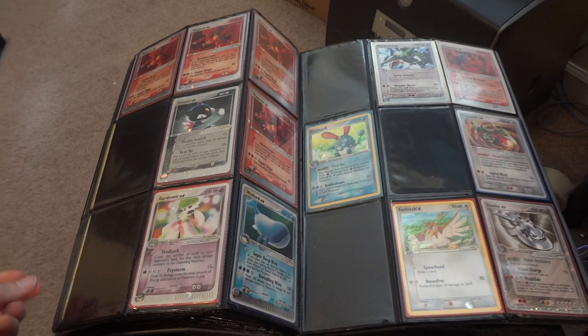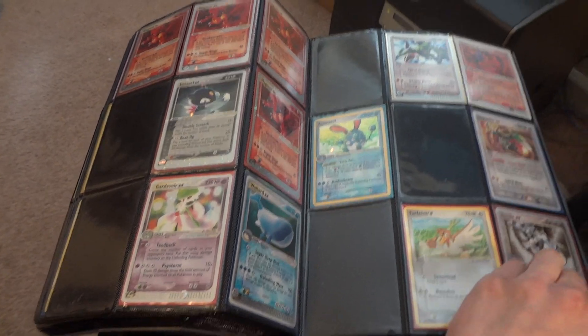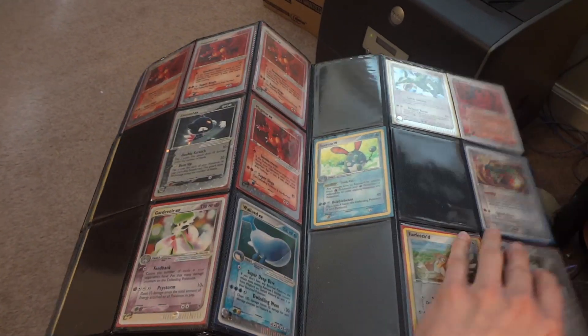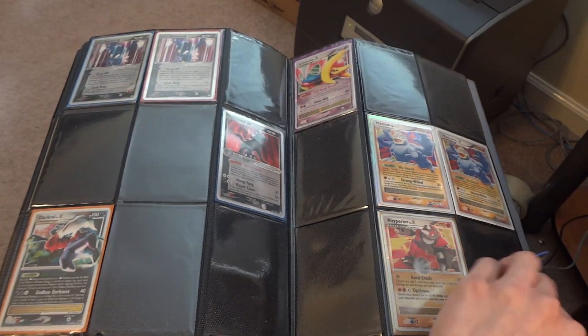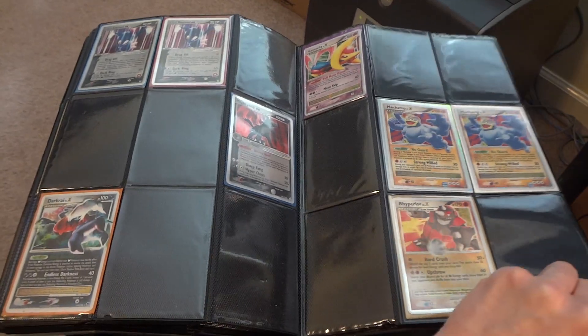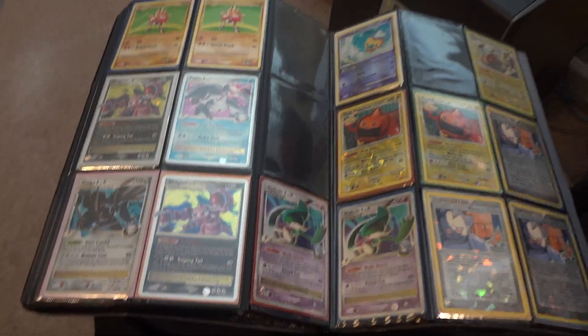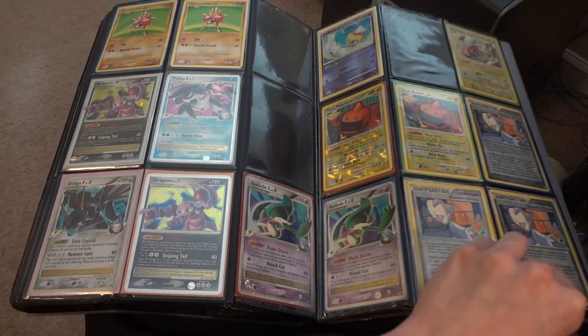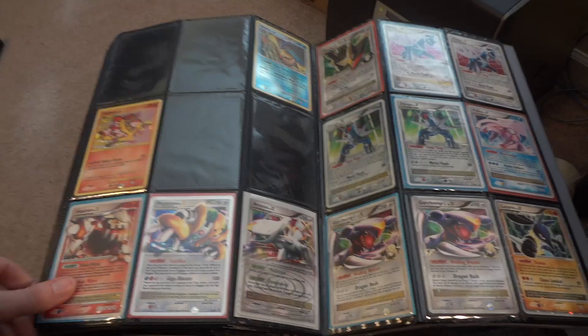Then we get into older ultra rares, starting with Ruby and Sapphire and going up through the series. My poor binder is wearing out and showing its curve, so sorry about that. If you have a question about anything — if you can't see something or want to know more about condition or price — right now I'm just kind of taking offers and considering those, negotiating if needed.